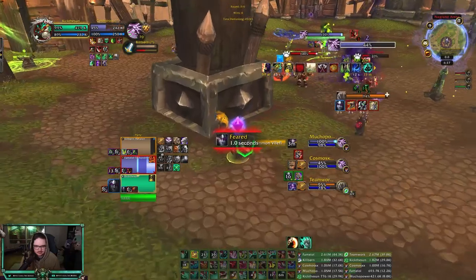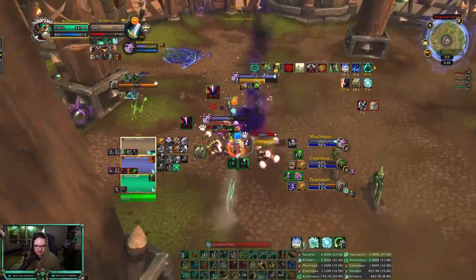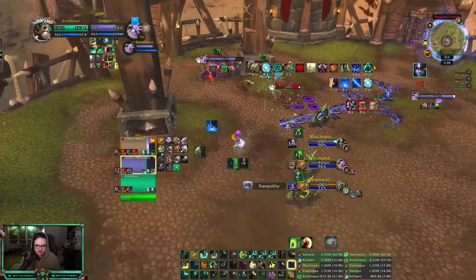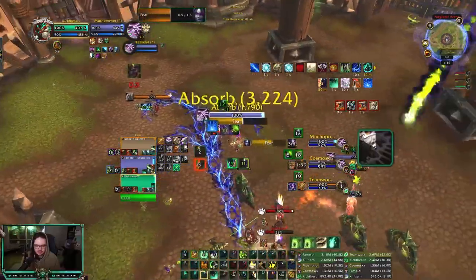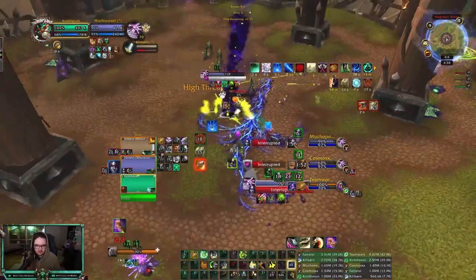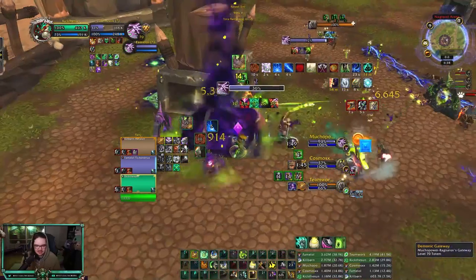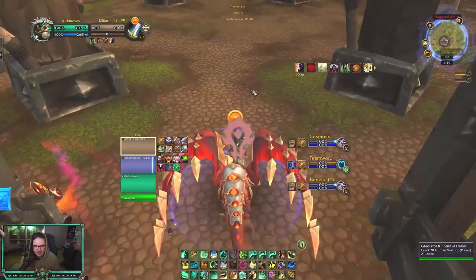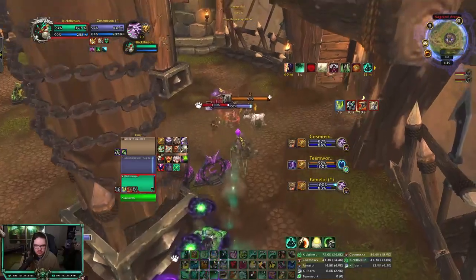Feared. Stunned. I'll try to Revival if I see fears — I do, so I Revival. I get that fear. Oh, this pet's going to die. Feared. Chi-ji here. Should be able to get an Enveloping Mist here — I do. Kick that fear, a little on the late side but we still got it. Incap the Druid off this fear. Incap full. This pet's going to die. Nice. Did we just kick this? Does he have no pet? Todd? I don't think he had a pet at the end there. Poor Cosmos. Whoever the Warrior's hitting is who I'm going to hit. We'll try to swap on Ironbark as well. Double sweep here.